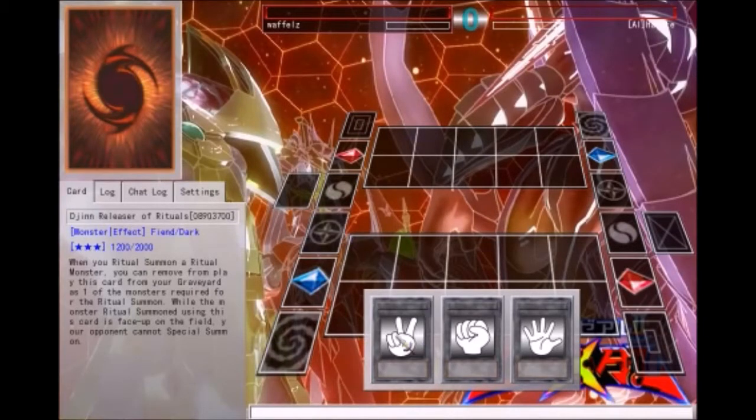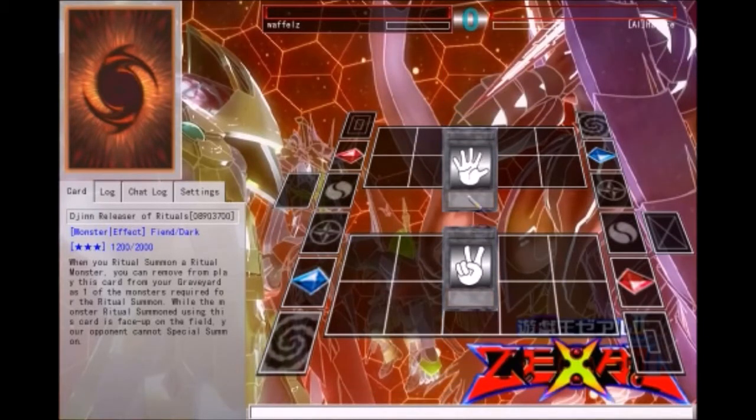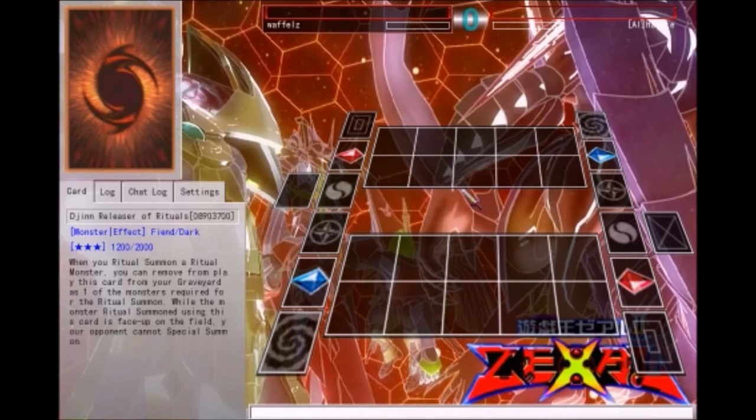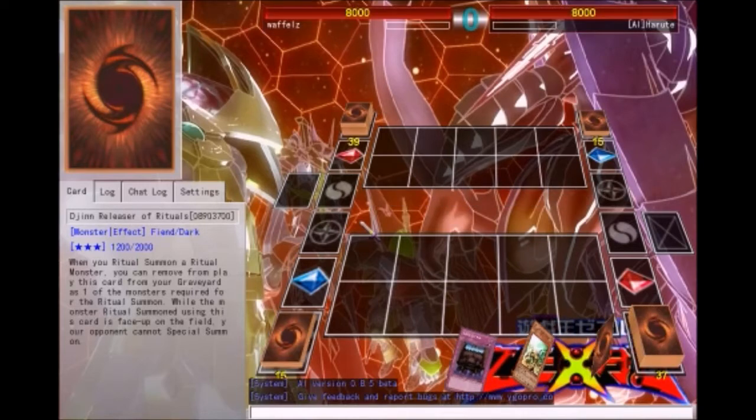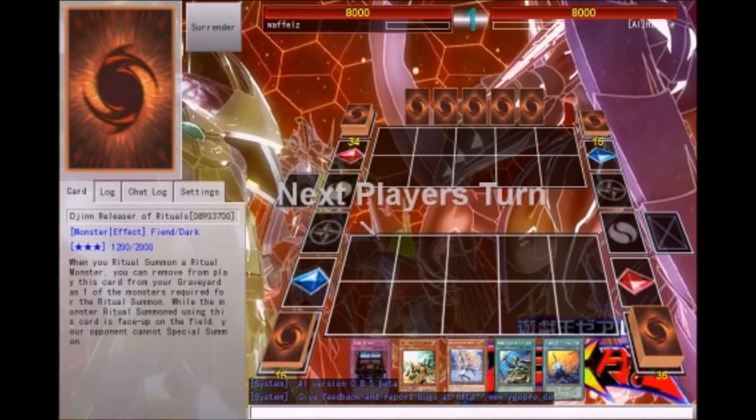Hello YouTube, we are here today with our duel with Noble Knights, now that they are Merlin. Because it is a new card on Yugo Pro, you cannot use it in multiplayer. I don't know why they do that - maybe so people can test it against the AI, which is what I am doing.